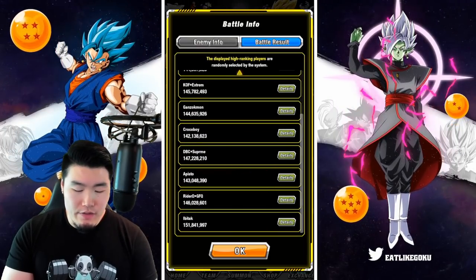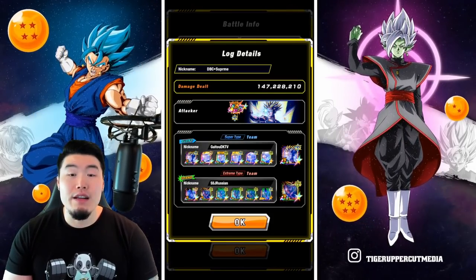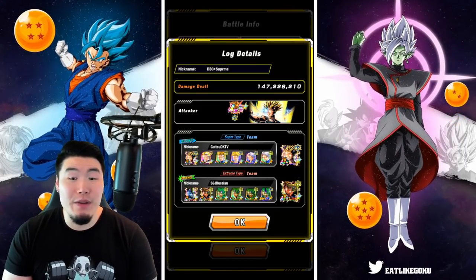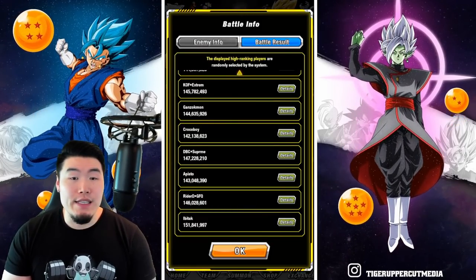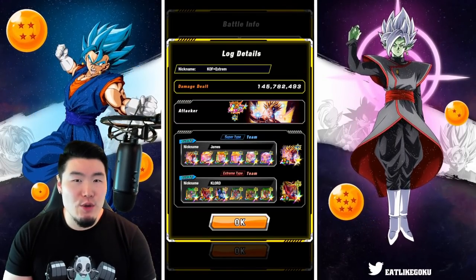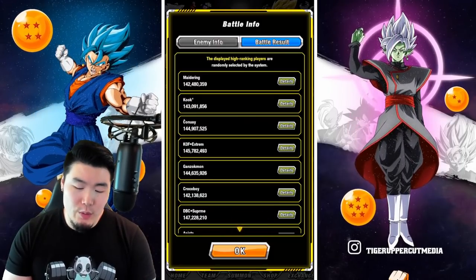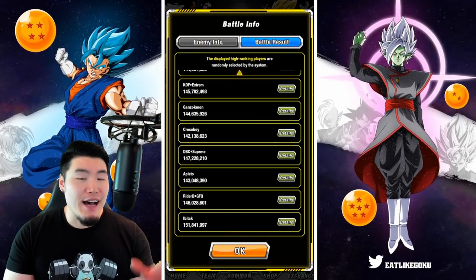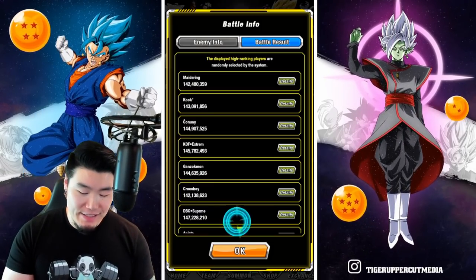This is a setup you'll see with basically all the high scores — the attacker is always the Prime Battle Trunks, the connector is always another Prime Battle Trunks. For me personally, I would love to do exactly the same thing because I'd like to set a high score in the top 1%. But there is no way I'm spending the time to farm out a second Prime Battle Trunks. So what we're going to be doing is using some substitutes — the Fizz LR Trunks has a decent number of shared links with the Prime Battle Trunks, so he should be okay.